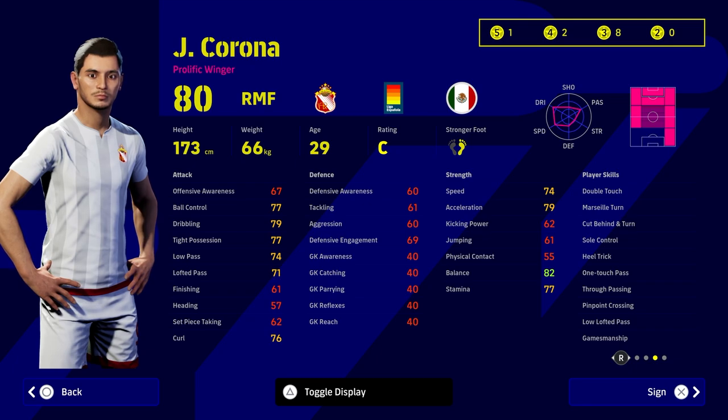He's listed as a prolific winger with double touch, sole control, one touch pass, and true passing. He's also got low lofted pass with cut behind and turn, plus Marseille turn. His play style is early crosser with speeding bullet, meaning you'll pick up positions off the ball and when you have the ball you've got pinpoint crossing to swing it in.